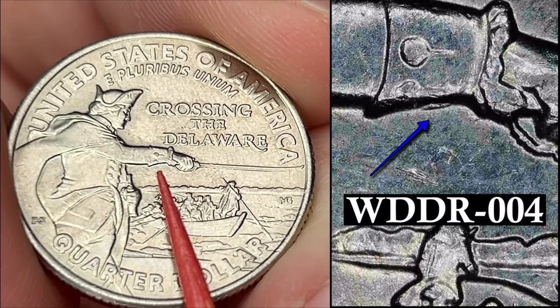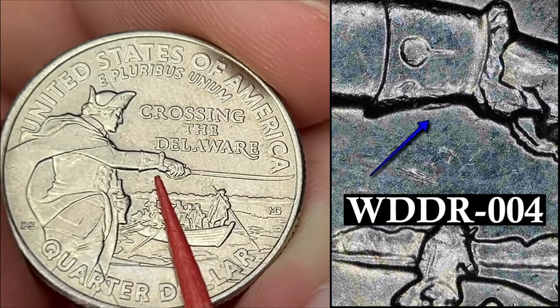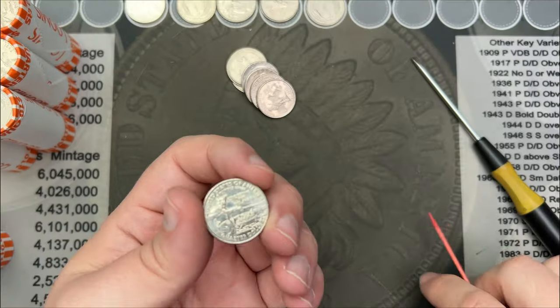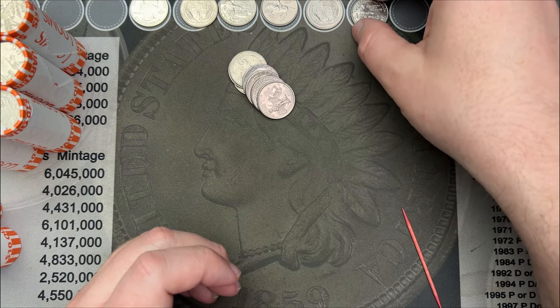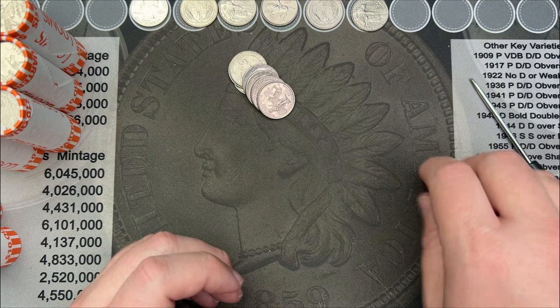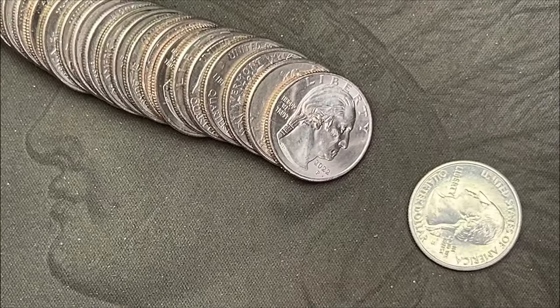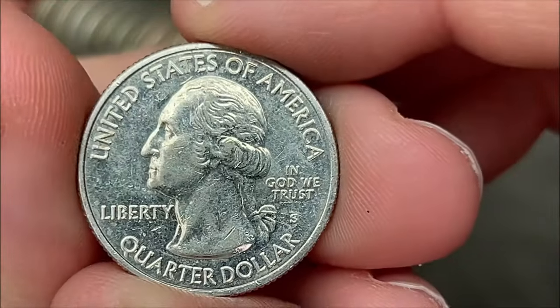Roll number 38 — got a 2021 Washington Crossing the Delaware. This one has some doubling up under the wrist. Very cool — that's another double die reverse. I've come across these here and there, found a few last time, and it's nice to see them. Always nice to find those double dies.